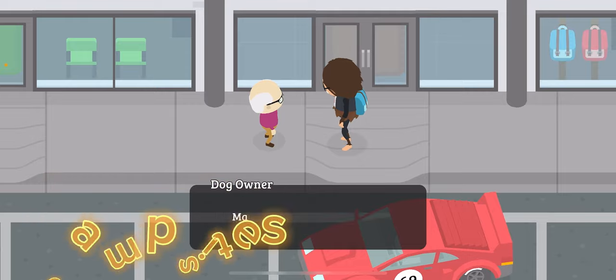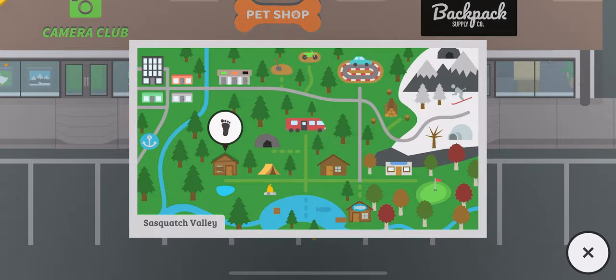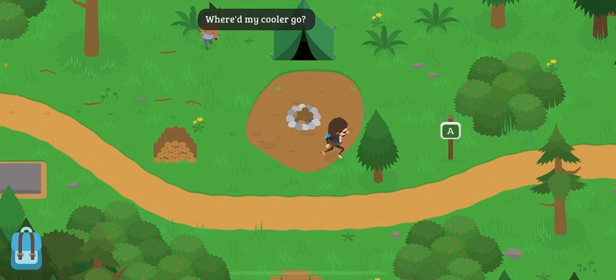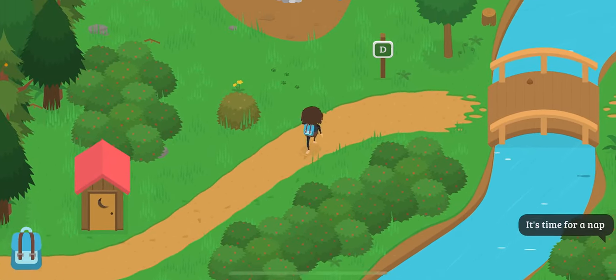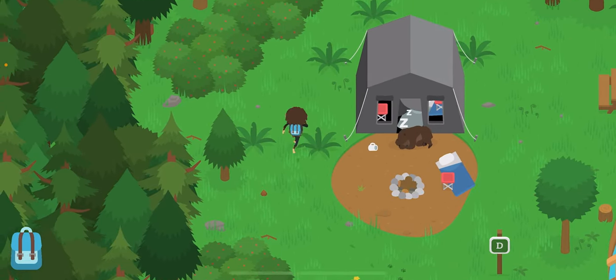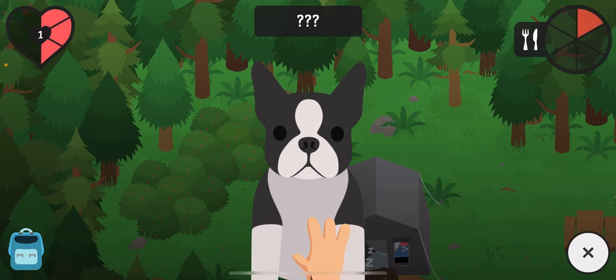The next one is the campsite. This one is also very simple. You want to keep walking through the campsites until you get to campsite area D. If you can't find which one D is, it's the one that has a river and the big sign that says D. The dog should be inside the top left in this bush. Just pet him and feed him.